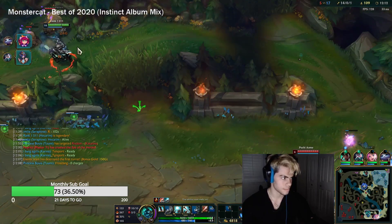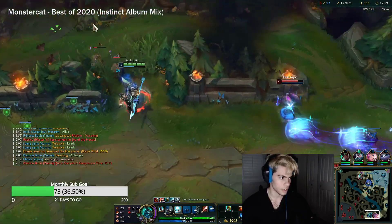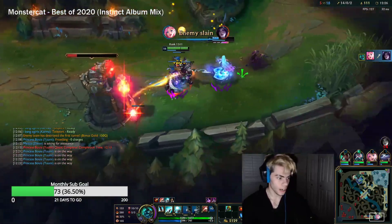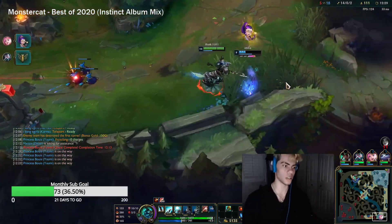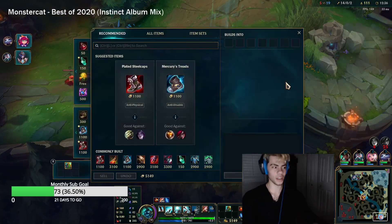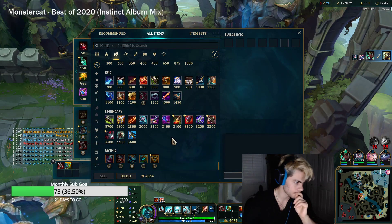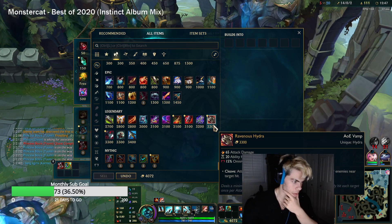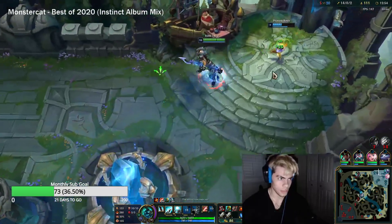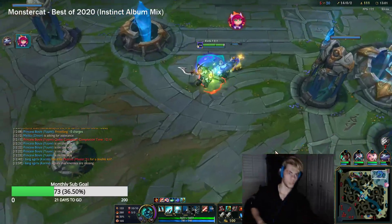Lots of gold to spend — we'll grab Ninja Tabi. Since I'm going for a raid boss build with all this movement speed, let's go for as much damage as possible. I'll do Ravenous Hydra into Serylda's Grudge, and then after we'll grab Youmuu's — just want to get so much damage. I don't really think I need tank stats because we're 14-0, so we'll be chilling.